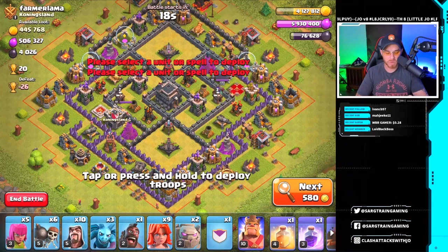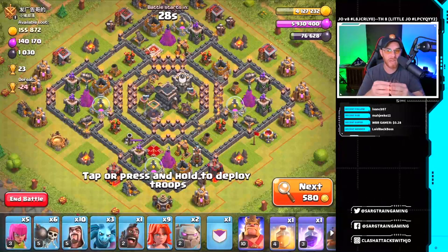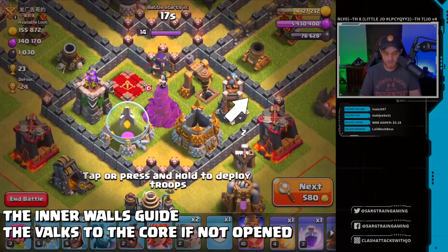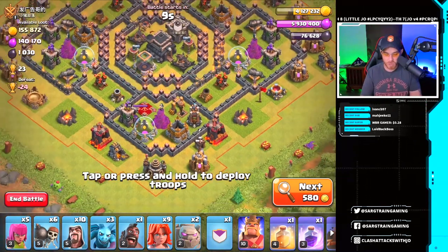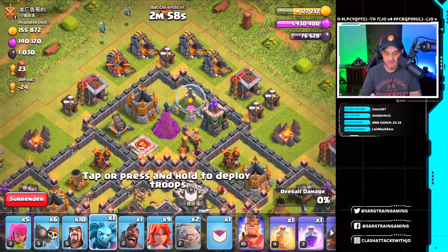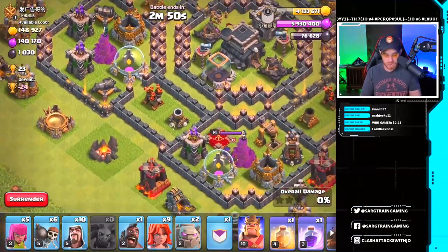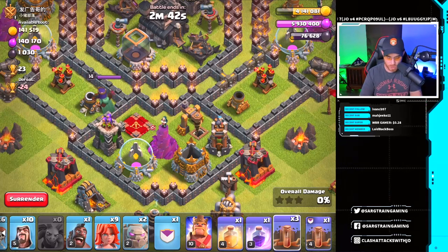This base right here — I could funnel in pretty well, but the two X-Bows are in two separate compartments which makes it a pain to deal with them and get the Town Hall down. You've got to get the percent and the Town Hall. This one is actually one of my favorite bases to hit. Looking at this compartment down in the south, the walls are blocking off, so if I open it up properly I should be able to channel my Valkyries straight to the core using Earthquake spells.